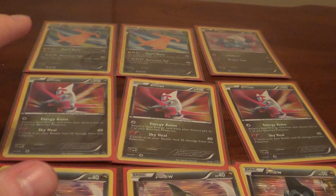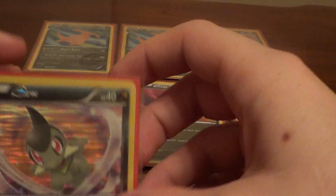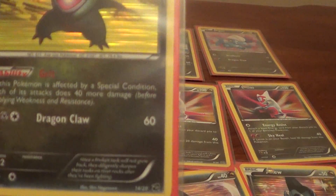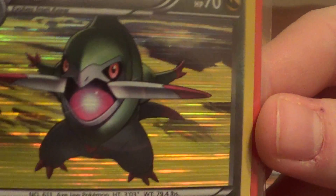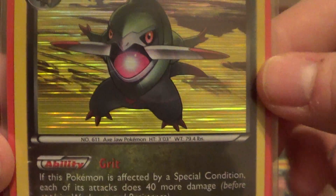So far: I have a Dragonite for trade, two Latias, and one of this Axew — the heart Axew. And Fraxure is number 14. Looks like he has a ball of fire in his mouth.